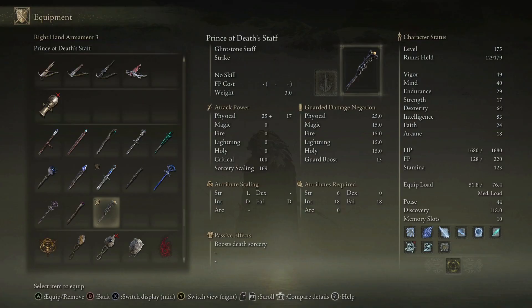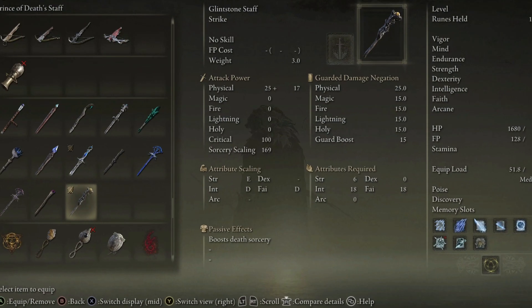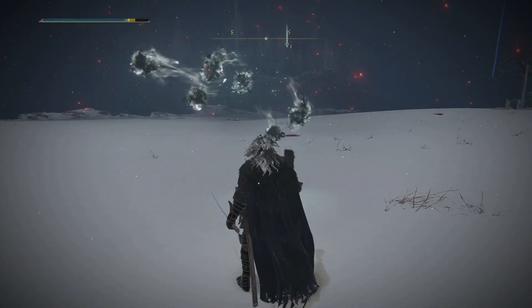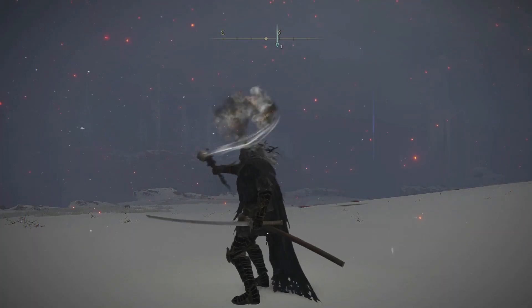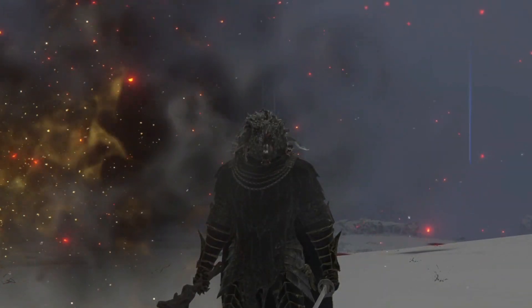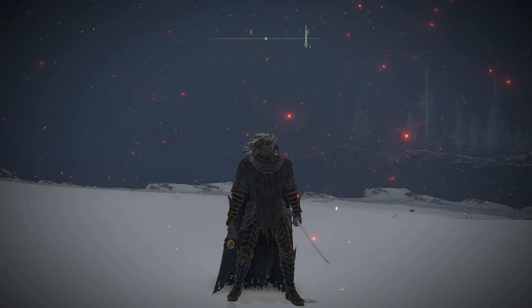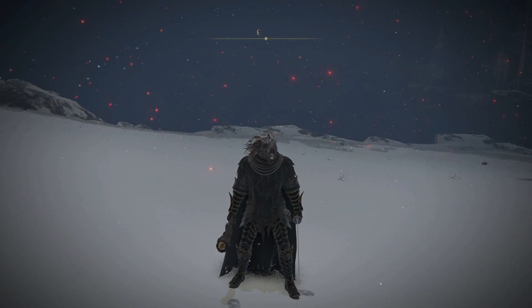So let me guess, you found out about the Prince of Death Staff, but you don't have any death sorceries to use it for? Apart from trivial stuff such as floating skulls or a smoking simulator? Well, don't worry, good sir, as the spell I'm about to show you is going to be certainly right up your alley.